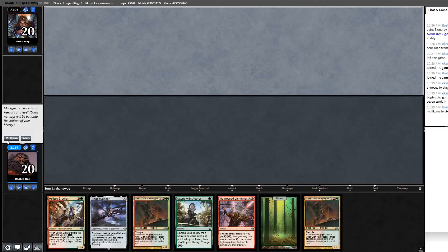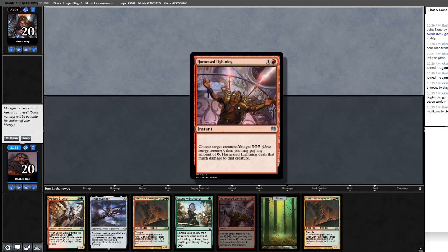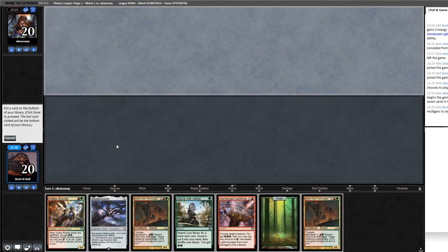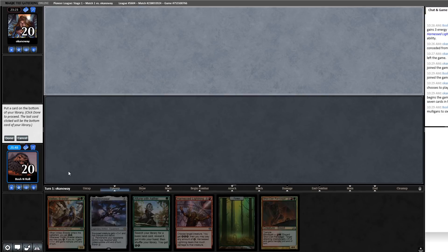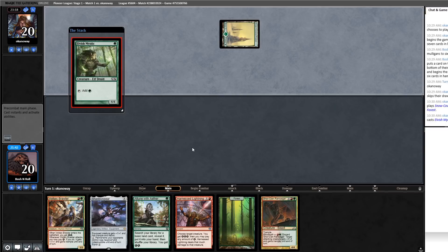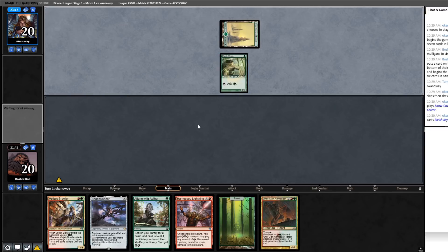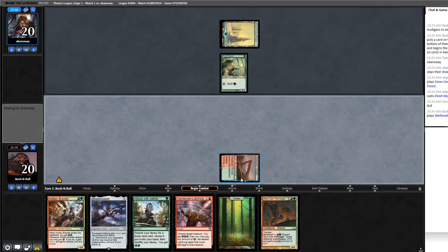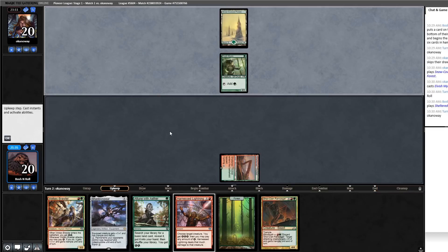Another mulligan. Attune with Aether does a lot of heavy lifting, so I'm going to keep this and send one Rampager to the bottom. Attune can go find a Mountain and fill up the energy pool. No surprise — Elvish Mystic is in fact in this deck.